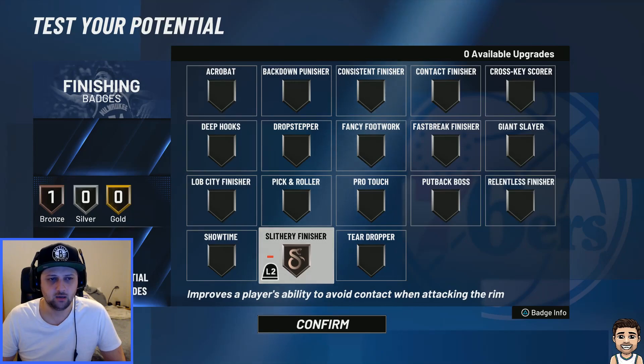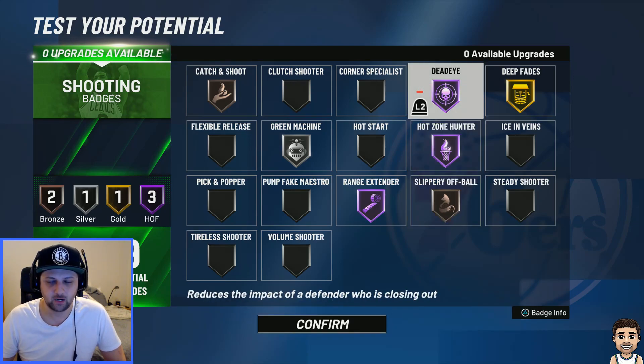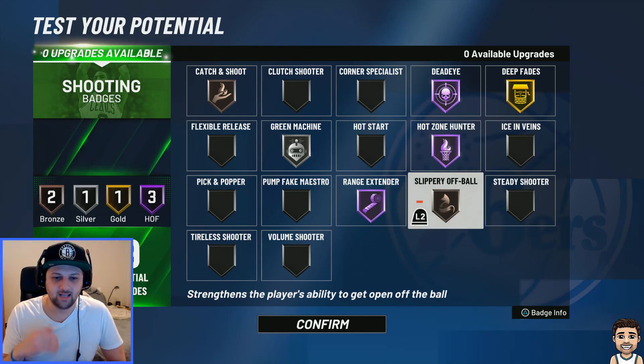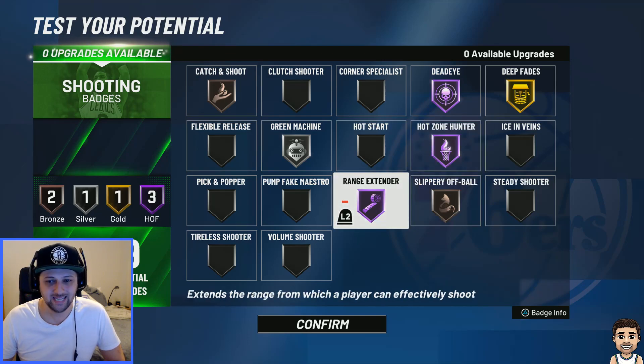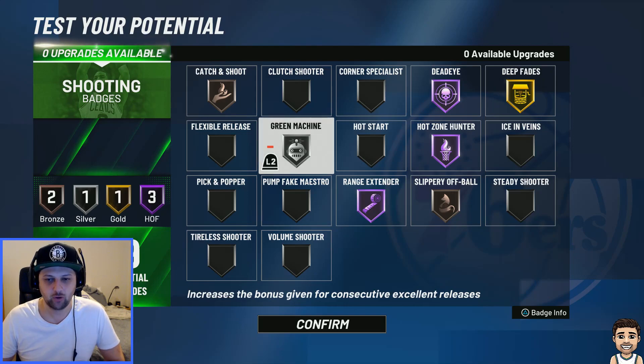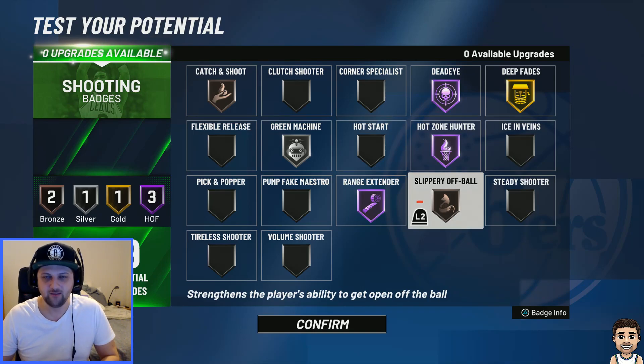Once again, let me take you guys through the badges. Just the one finishing badge — we're going to go Slithery Finisher. For shooting badges, we've got 19 available on this build. Bronze Catch and Shoot — that's all you need for a build that has a 3-point rating lower than about 80. Deadeye — I've gone half, though you can probably get away with silver. For anyone closing out on your shot, it helps you knock down those shots. Hot Zone Hunter — I've talked about that before, best shooting badge in the game. Range Extender — we can shoot super deep. Green Machine — helps us consecutively green shots. Slippery Off Ball — this allows us to roll quicker as well. You don't have to pop every time; you can finish inside, you've got the stats — still a 70 driving dunk and a decent standing dunk. You can slip on this build.